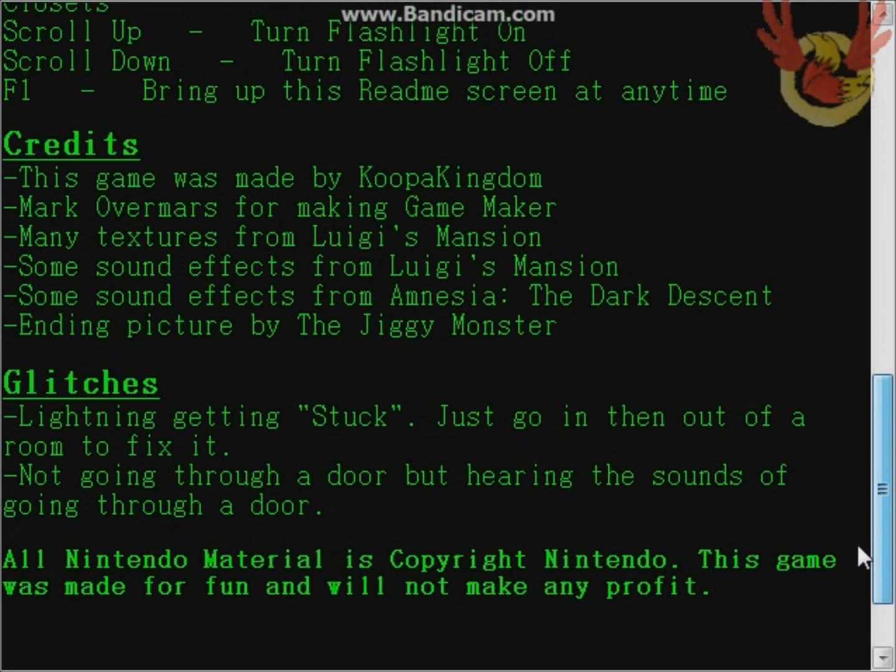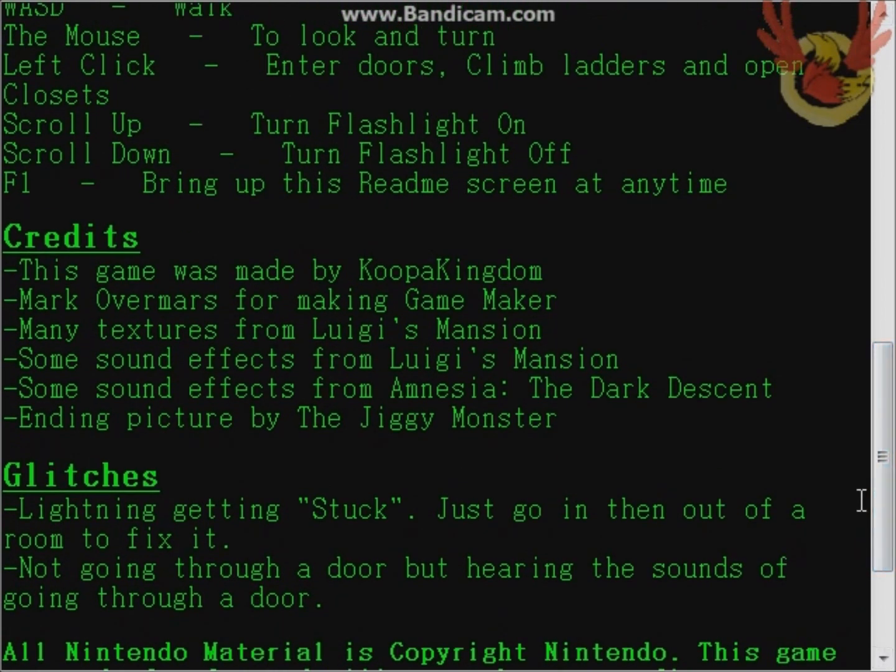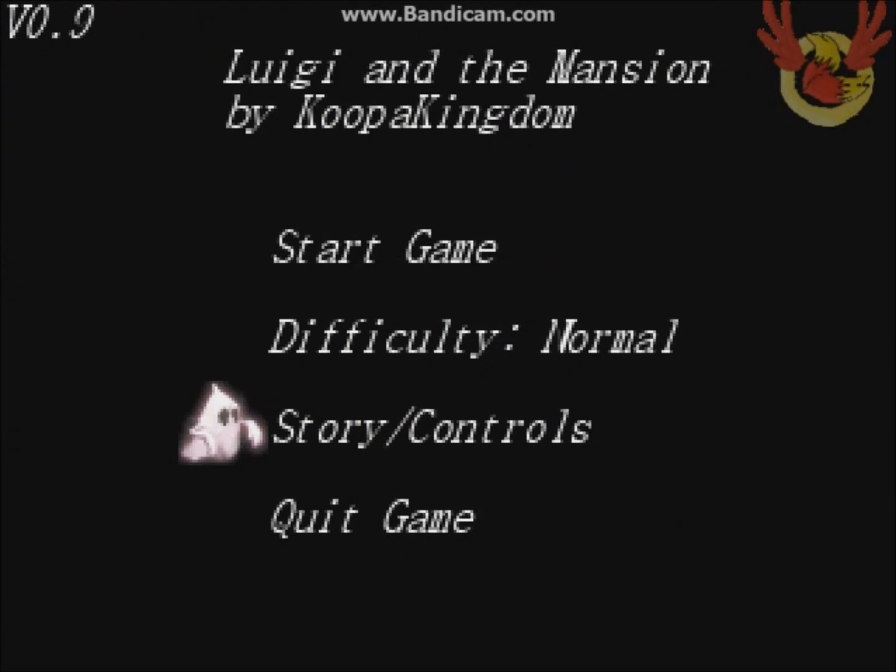Ending pictures and sound effects — from Amnesia and some sound effects from Luigi's Mansion. Many textures from Luigi's Mansion too. Okay, let's start again. We're playing on difficulty Normal, because we can also play it on Nightmare Hard, but we play it normally. Start game — yes, entering the mansion.